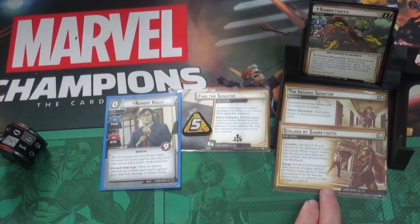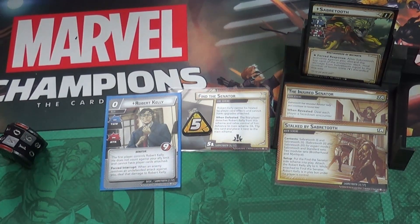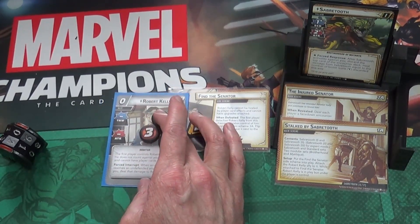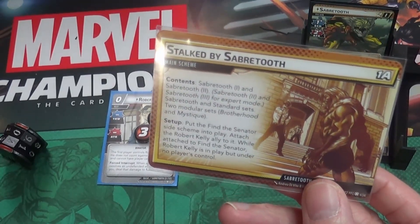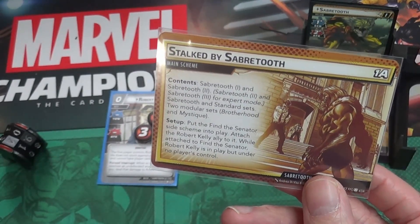We progress to the next scheme and flip the card for more rules to follow. I use damage counters as hit point counters - I know these are technically damage counters, but I prefer them because I can easily see where hit points are, especially with cards like the Ant-Man ally. We put the scheme into play and attach the Robert Kelly ally to it.